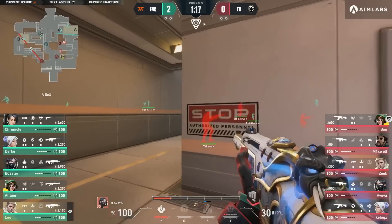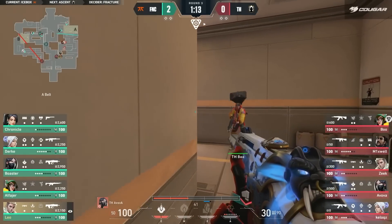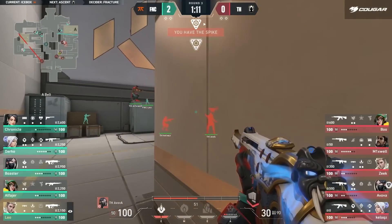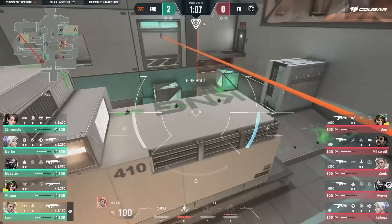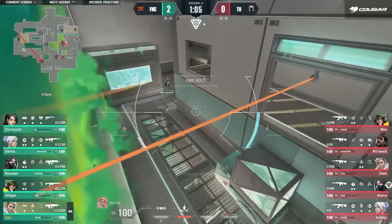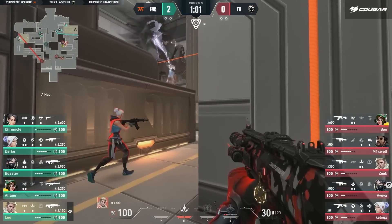I think Heretics understandably looking to try and make things work a little bit closer in those first two rounds. We're giving the choice here in round three to maybe push out towards B. They have opted once again to push in towards A. Taking things nice and slow, and Fnatic with three out towards that B side, giving quite a bit of space over towards Heretics to make this work.